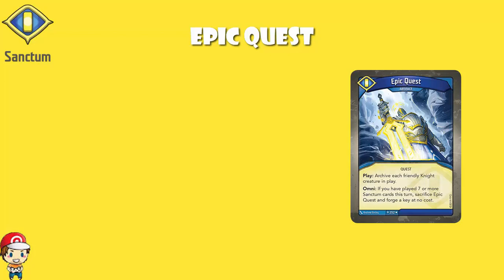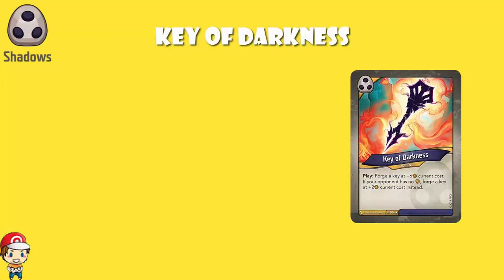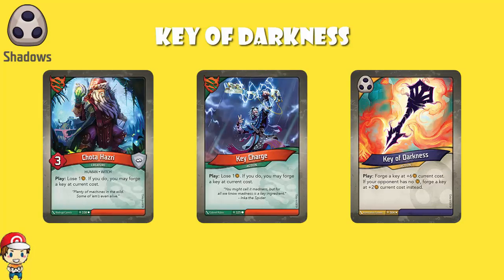Then we also had Key of Darkness, which was a Shadows option. Forge a key at plus six current cost, but if your opponent has no amber, you forge a key at plus two current cost instead. Bearing in mind that Shadows is really good at stealing amber, there's a pretty good chance you can get your opponent down to zero and then forge a key. Largely anecdotally, it seems like Key Charge and Chota Hazri were the best options we had in Call of the Archons — certainly the ones I've seen used most often. I've gotten Key Charge off quite a lot. I don't know if I've ever got Key Abduction working more than once or twice.